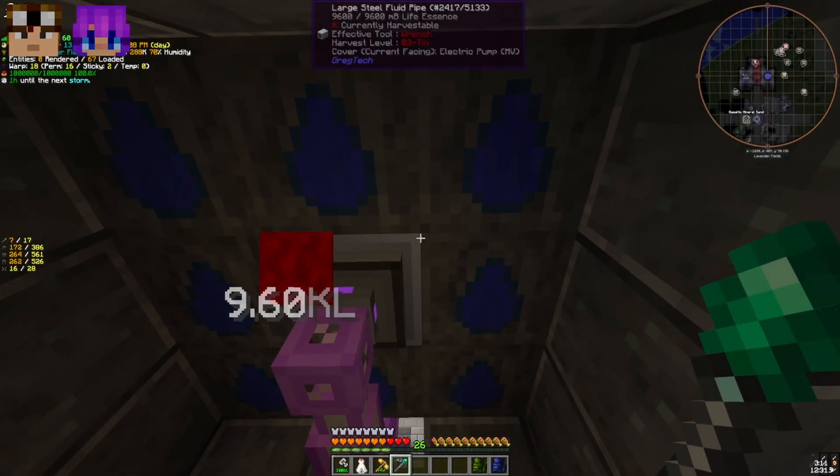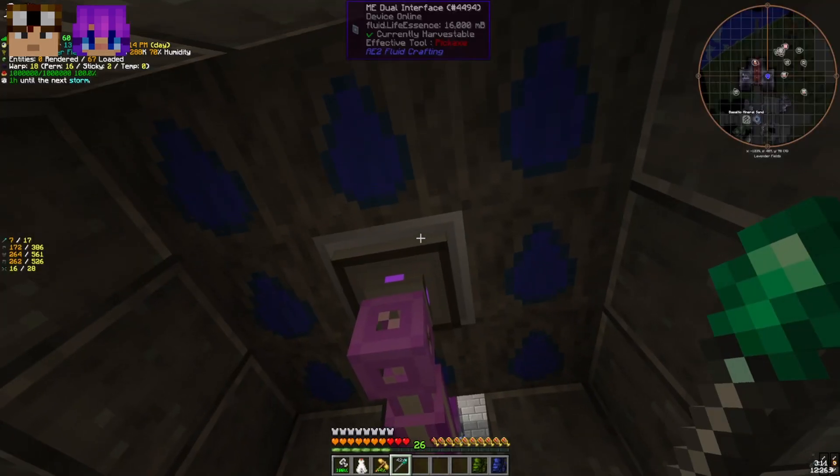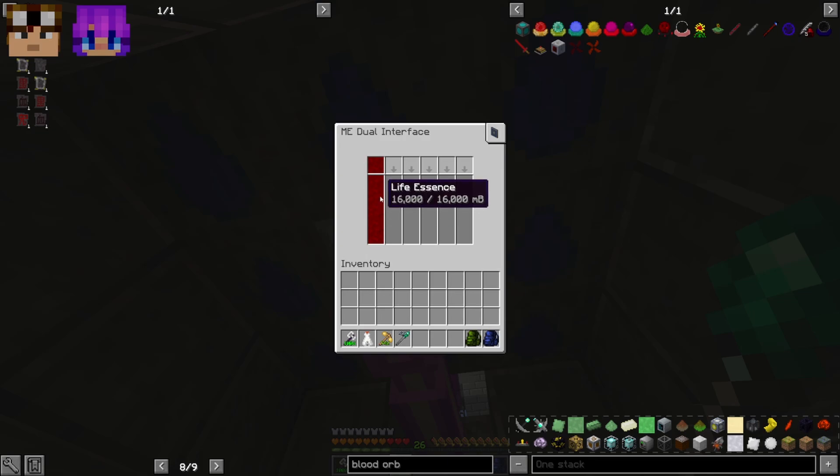I do like having a central fluid storage for the life essence, and it actually works out pretty well. There's a pump on here — we're using a dual interface just to provide the life essence.